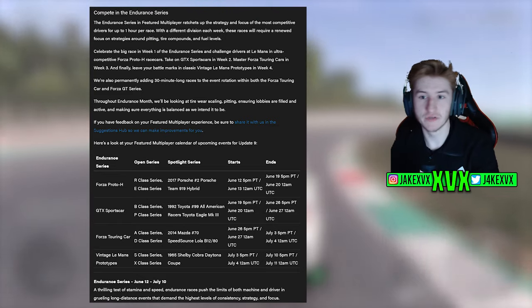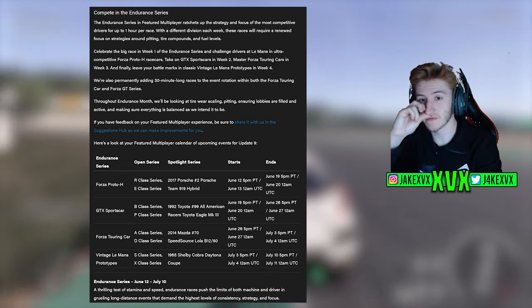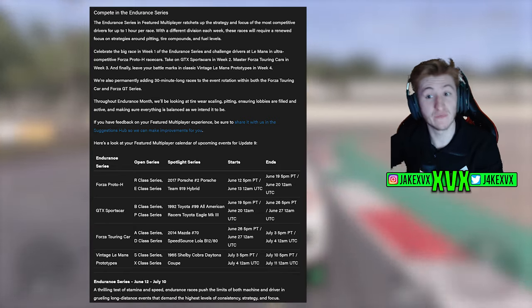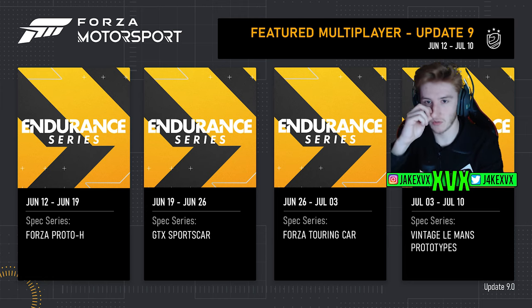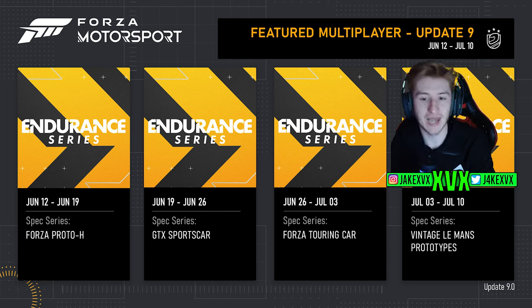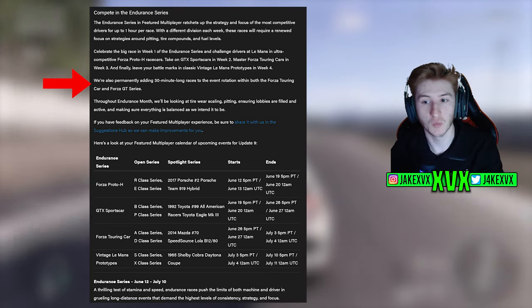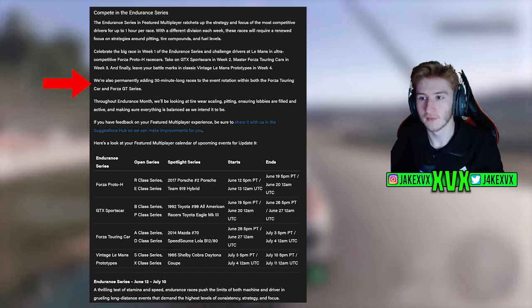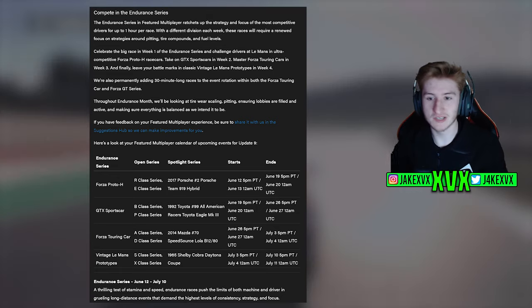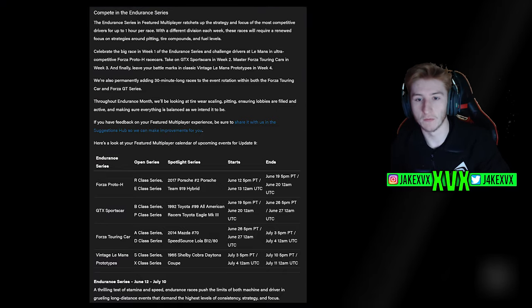Featured Multiplayer has an Endurance Series. The Endurance Series in Featured Multiplayer ratchets up the strategy and focus on the most competitive drivers for up to one hour per race. With a different division each week, these races will require a renewed focus on strategies around pitting, tyre compounds and fuel levels. They are also permanently adding 30-minute long races to the event location within both the FUTSA Touring Car and FUTSA GT Series on Multiplayer. So we've got permanent 30-minute ones and one-hour races for this particular update.